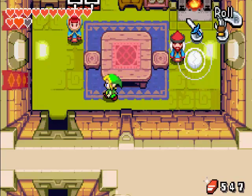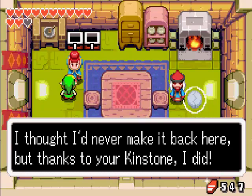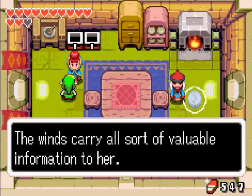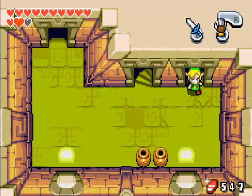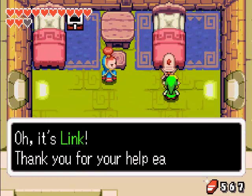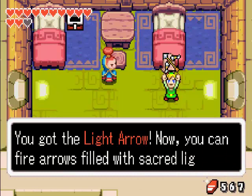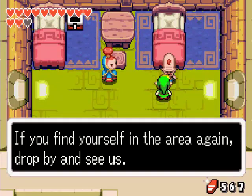Palace of Winds! Talk to the elderly woman on the fourth floor - will do. There's the old man. He says: 'Thank you for your help earlier, I've got something good for you - please take it.' It is the light arrow. Now you can fire arrows filled with sacred light. Awesome.